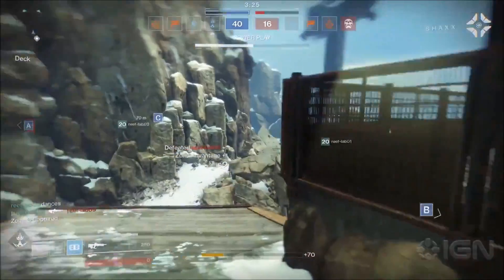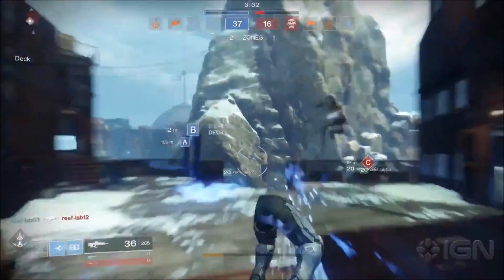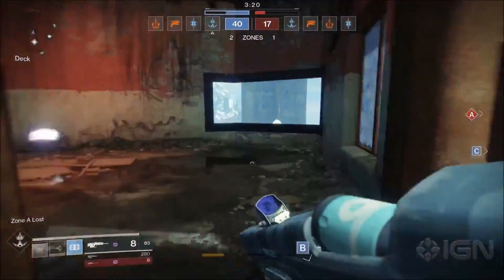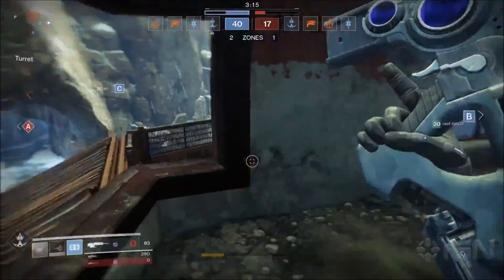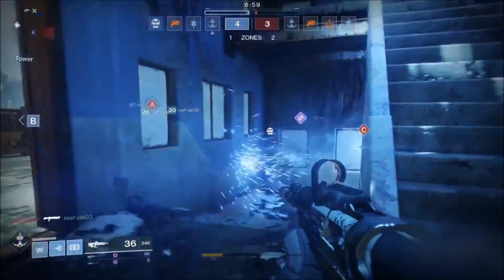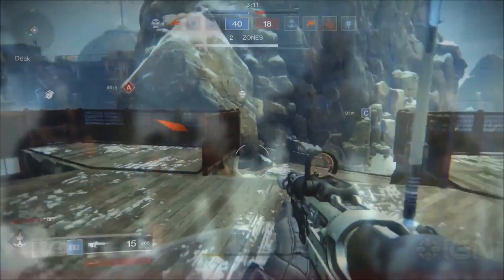We did see shoulder charge for the first time, and it has been dialed back quite a lot. You can see in the gameplay shown the player uses shoulder charge and the Guardian is brought to half health — which, as we all know too painfully well, when you get hit by shoulder charge now you get slapped into the next map or something. The Titan here is also using double lightning grenades, so run for your lives, because the Titans are coming for all of you, and they brought enough grenades for everyone. Double lightning grenades is just too much for one person to handle.